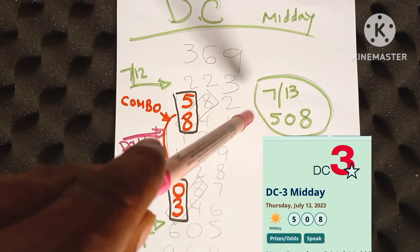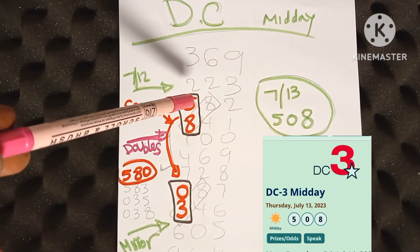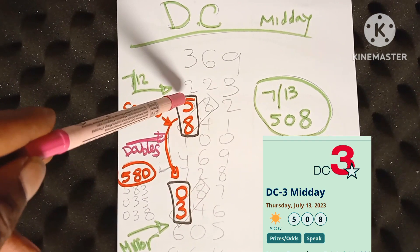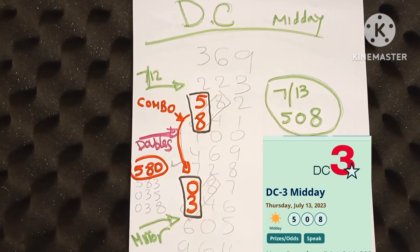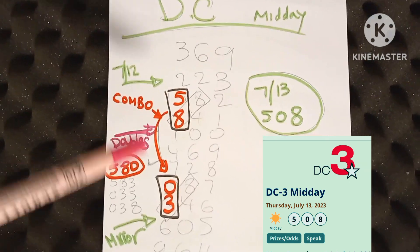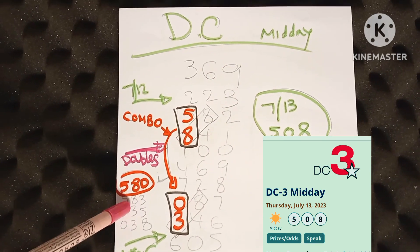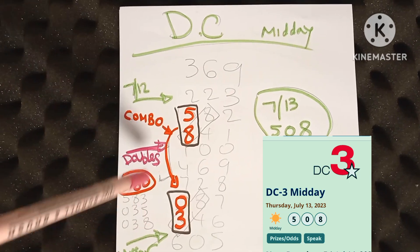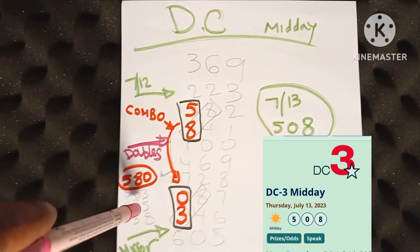And for 7/13 today midday, it came out 5-8-0. So we know finding our slanted doubles and our mirrors and combining those with this pattern gave us today's hit. So what I want you to do, DC, going forward, is do the same thing. But also I want you to focus on these other 3 numbers — 5-8-3, 0-3-5, and 0-3-8 — because they can also drop. So just be on the lookout for those numbers to drop also.